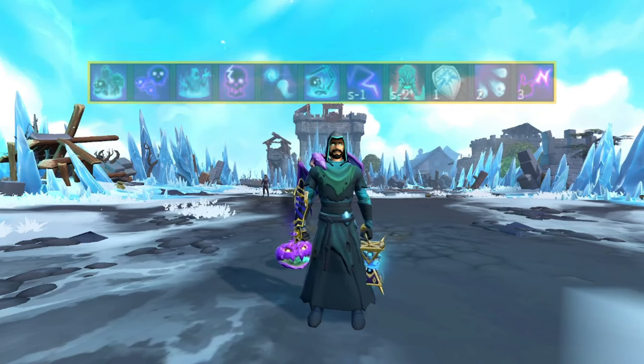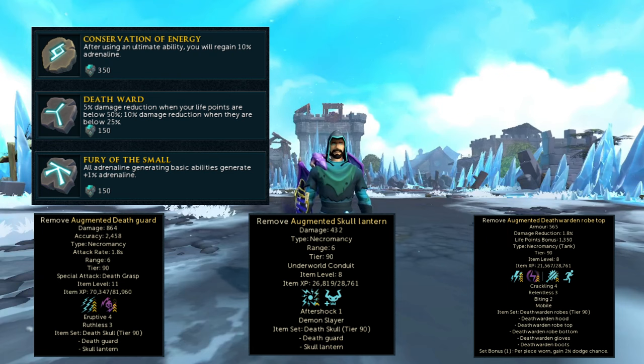As for the relic powers, you're going to want to use Conservation of Energy to save 10 adrenaline when using an ultimate ability. You also want Death Ward, which does 5% damage reduction when your life points are below 50% and 10% damage reduction when below 25%. If you're using the Attuned Portent of Restoration X you shouldn't be below 50% too often, but Death Ward is a very big savior. You're also going to want Fury of the Small — anything that gains adrenaline in a fight is a must for necromancy.